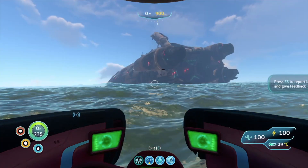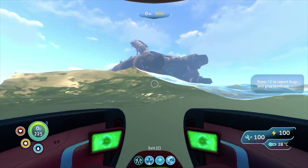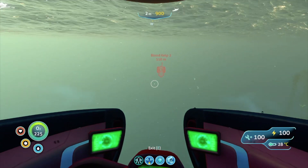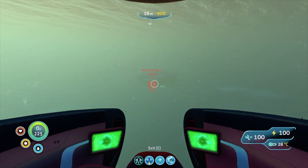You're going to use the back of the Aurora for guidance. The back two thrusters — you're going to go parallel to those in this direction. Conveniently, I have a beacon marking where we need to go.